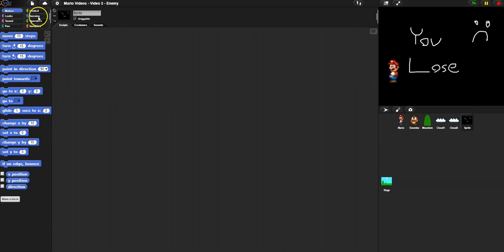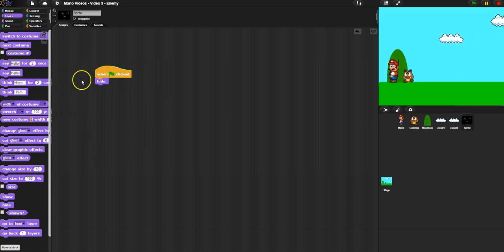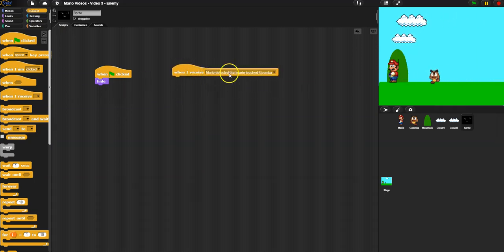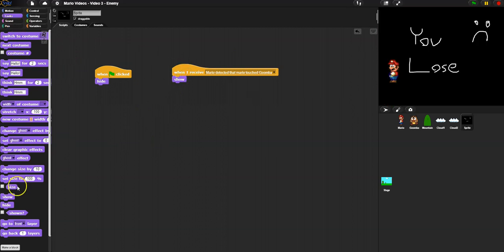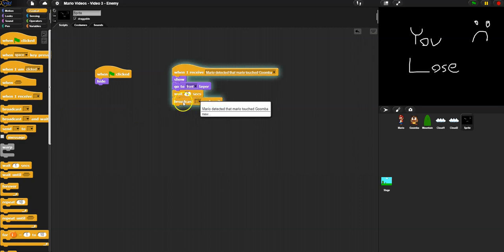I'm going to hide this at the beginning of the game so it's not showing. However, as soon as I receive the message that Mario detected and touched the goomba, that's when I want to show this message. Notice it's not in front, so I'm going to say show it and go to the front layer so it's in front of everything. Then I want to wait maybe two seconds and then broadcast another message — there's no need for broadcast-and-wait since nothing comes after it, but I'll keep it in for reliability.